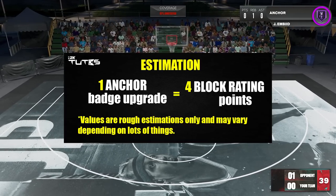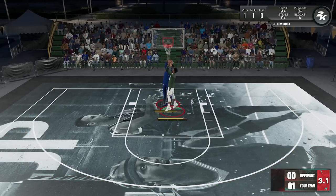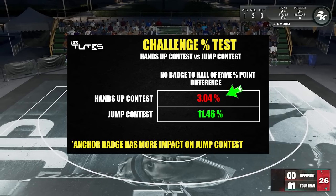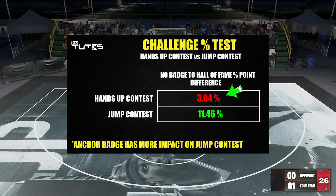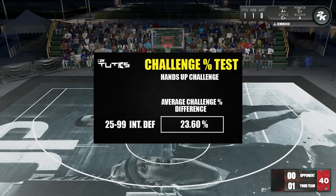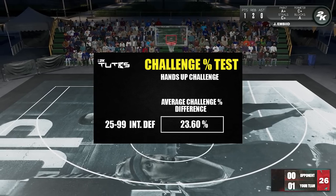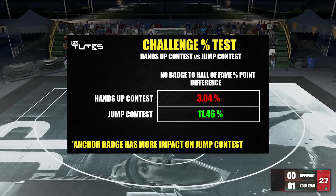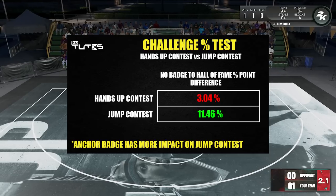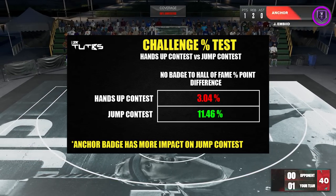What about hands-up contest? Same test, but with hands-up instead of jumping. The boost is so small — that's already no badge versus hall of fame. To give more perspective: a 25-to-99 interior defense gap can make around a 23 percentage point difference. So in terms of hands-up contest, interior defense is more important. In terms of jump contest, it will be your block rating and anchor badge that matter.